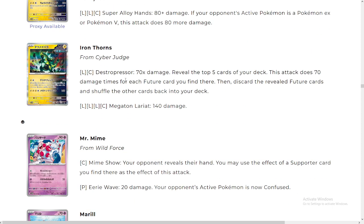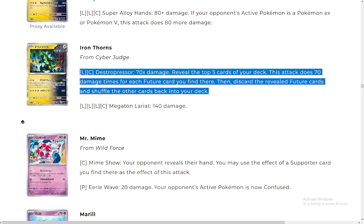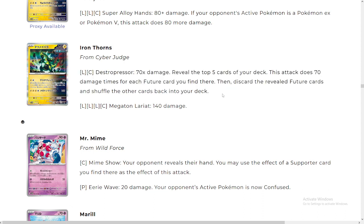Iron Thorns here: 60-70 damage times — reveal the top five of your deck; this attack does 70 times the number of future cards you find there, then discard the revealed future cards and shuffle the others back. So you can actually do up to 350 damage! Are you kidding me — 250, 350 damage with this Pokémon? Of course that's insanely rare, but he can hit 280 with four futures, and if you give him a Maximum Belt he can always OHKO Charizard. This is insane.